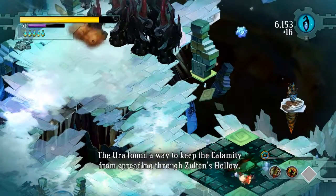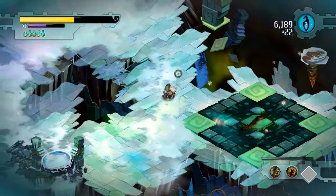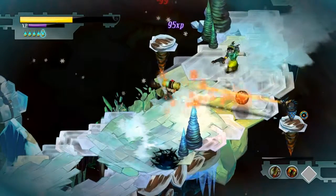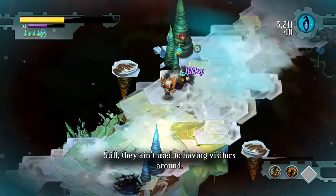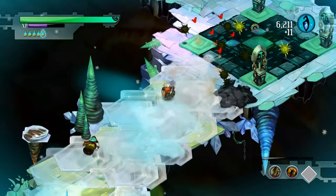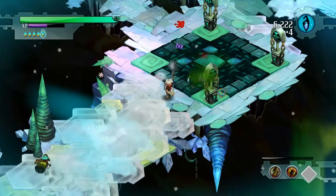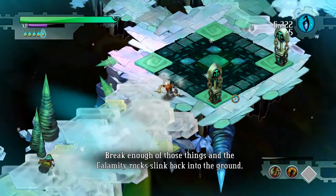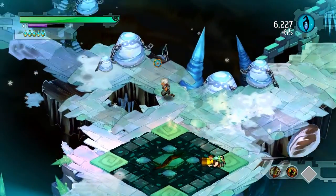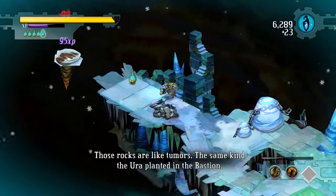The Ura found a way to keep the Calamity from spreading through Zoltan's Hollow. They got their own security and everything, pretty fancy even. Still, they ain't used to having visitors around. They've got these conductors that are all what's keeping the place together. Break enough of those things and the Calamity rocks slink back into the ground. Those rocks are like tumors, the same kind the Ura planted in the Bastion.